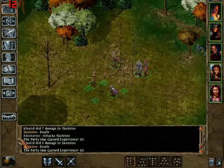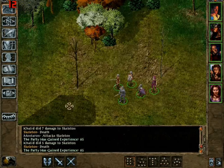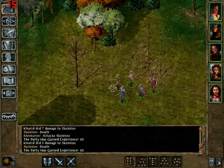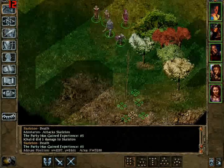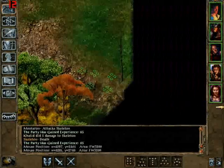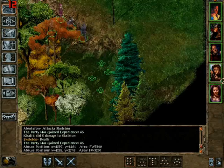I think it was in the first bonus kit that if you don't have a blunt weapon, your damage against skeletons was only one. But I guess they changed that because my guys are doing seven to five, and Khalid definitely has bastard swords, which is a slashing weapon. Kivan should be coming up soon — he's further down here. Let's follow this path and we'll get Kivan.